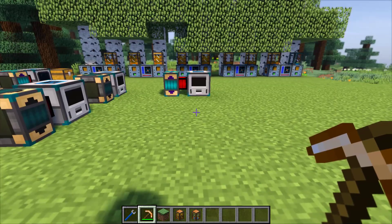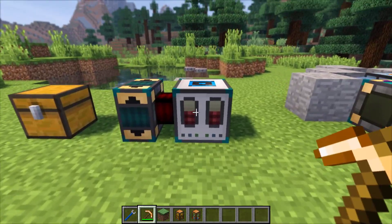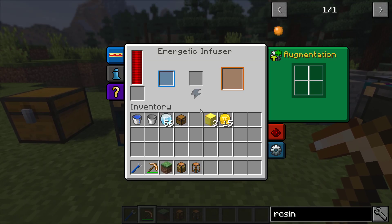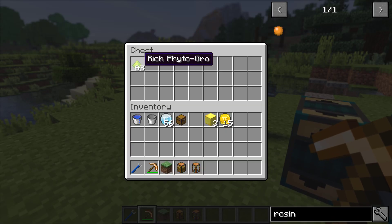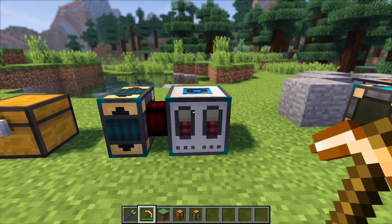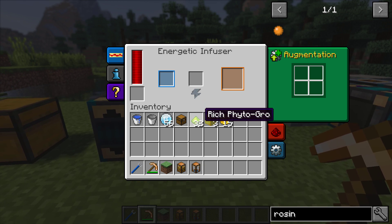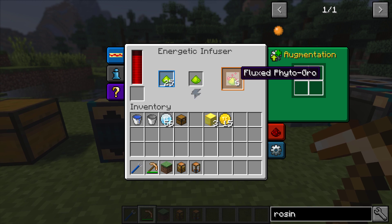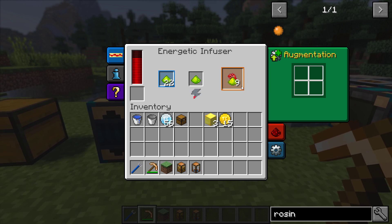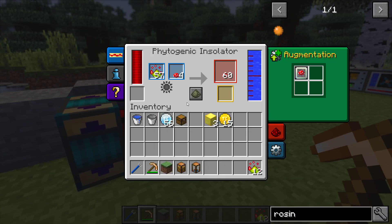There are some other things I want to show you that involve blocks we already have. Here we have the Energetic Infuser, which is standard from previous versions of Thermal Expansion, but it's had a new function added to it. If you put Rich Phytogro in here, you get an even better version called Fluxed Phytogro, which is great. Presumably this is even more effective in the Phytogenic Insulator, which is the next machine we're moving on to.